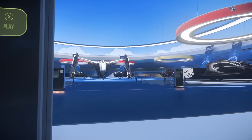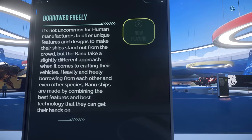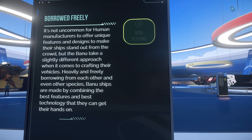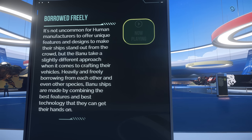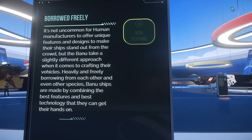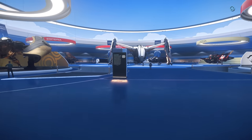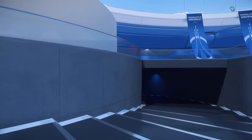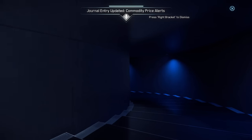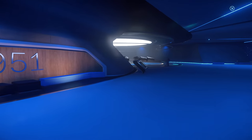Banu ships are sort of built for lots of races anyway. It's not uncommon for human manufacturers to offer unique features and designs to make their ships stand out from the crowd, but the Banu take a slightly different approach — heavily and freely borrowing from each other and even other species. Banu ships are made by combining the best features and technology they can get their hands on. So they take the thrusters from some Shian tech, then use the air shields from the Tavara — a mishmash of lots of different species, some of which maybe we've not met.